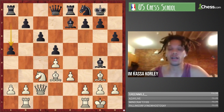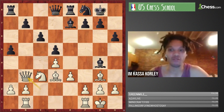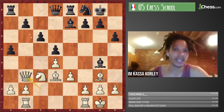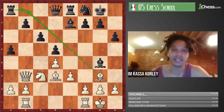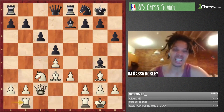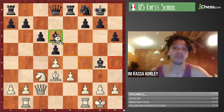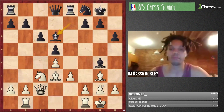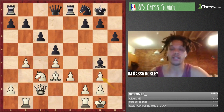White goes Qb3, calling into question the b7 pawn. All of a sudden you understand the presence of the dark-squared bishop still staring down that diagonal as a source of annoyance. I thought: why not Bd6 now? But Qb3 makes Bd6 problematic because after Bxd6 Qxd6 the queen isn't so bad, but the bishop is still creating pressure.